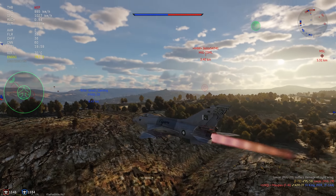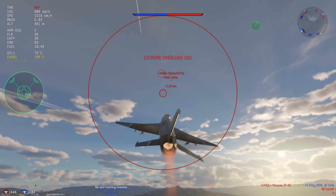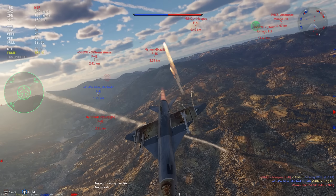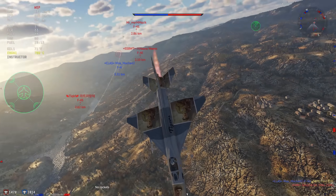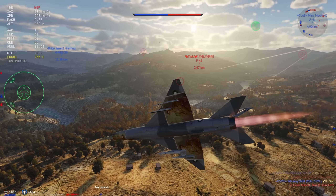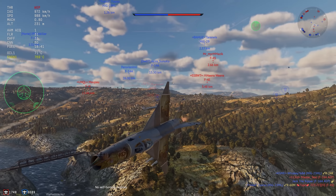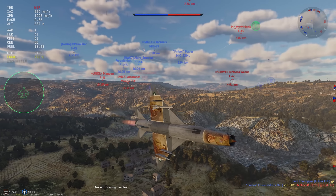Sure, if somebody aggros on you that's going to be pretty annoying. But the J7 has good enough flight performance to where you can usually shake everything off, and if not, you can defensive fly long enough to where somebody on your team is inevitably going to kill whoever is aggressing that hard. This is how top tier 12.0 is won — notice the massive furball from both teams. The team that wins this furball wins the game.